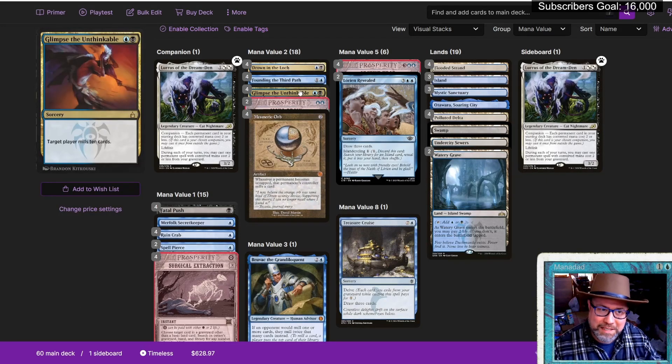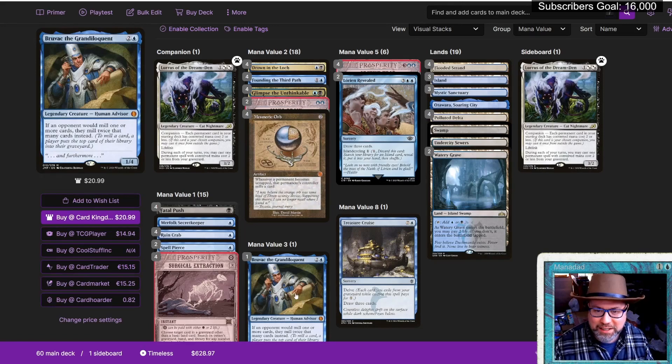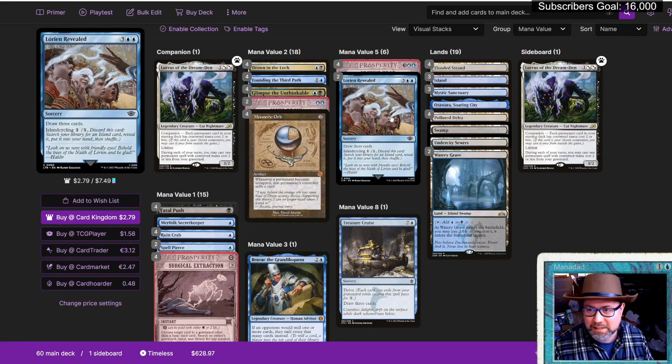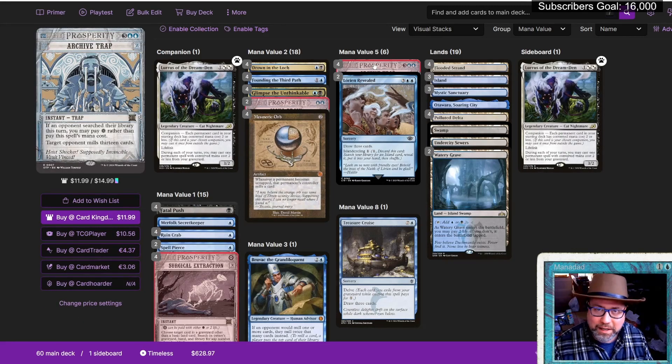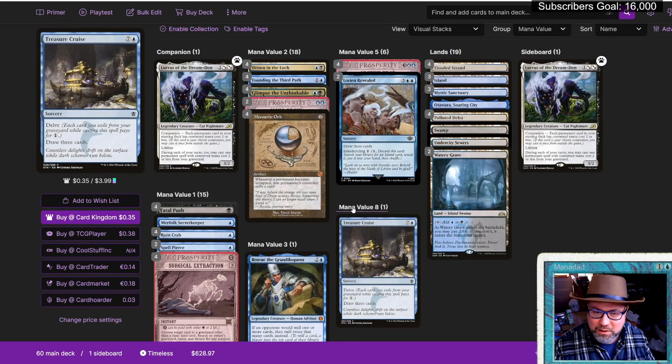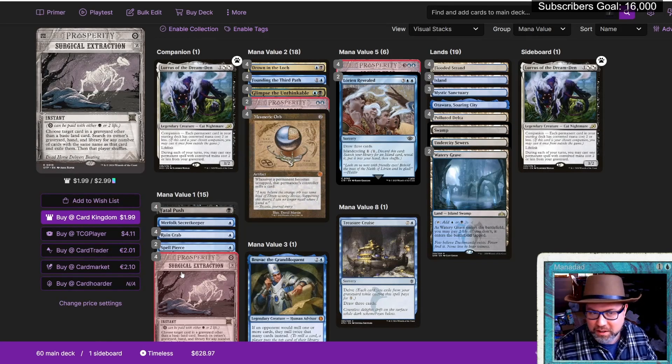We can also hit them for 10 — mill them for 10 with Glimpse the Unthinkable. There's one cheeky Bruvac the Grandiloquent, which is going to double up our mill if we happen to get it out, and that'll be very nice with Archive Trap. But really, we want to draw as many cards as we can — stuff like Lore and Reveal, Treasure Cruise — fill up our hand with Archive Traps, and then four-of Surgical Extraction. Once we've hit them with one of these mill cards, we extract their win cons out of the graveyard. Hit Omni-Tell, get those Omniscience and Show and Tells out of there with Surgical Extraction. It's a free spell, so we don't even have to pay the black mana. It targets a card in the graveyard, searches the owner's graveyard, hand, and library for any number of cards with the same name, then exiles them and that player shuffles.